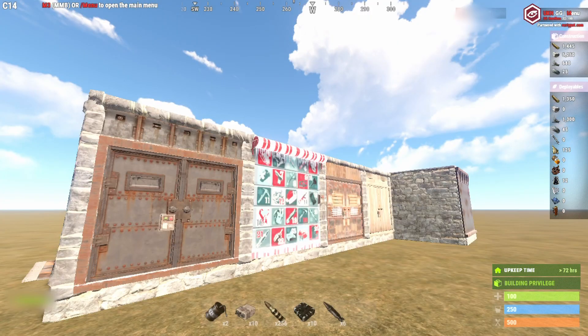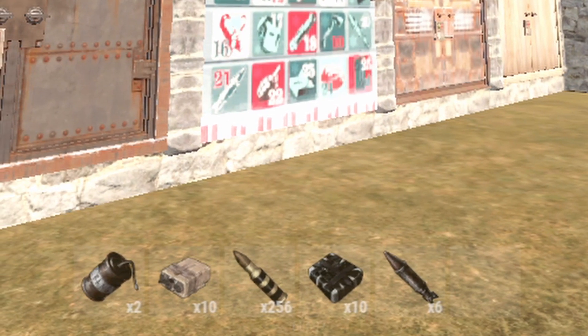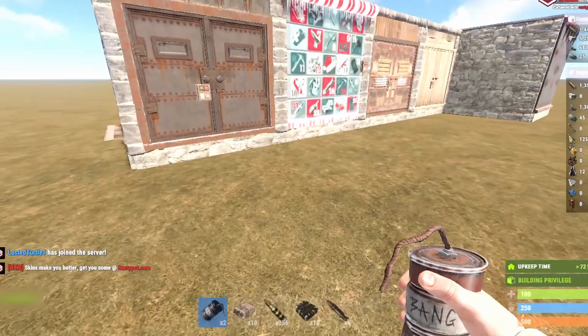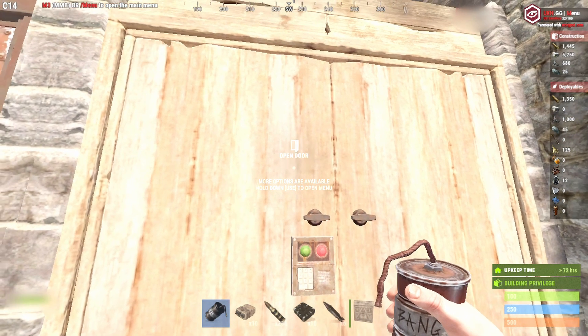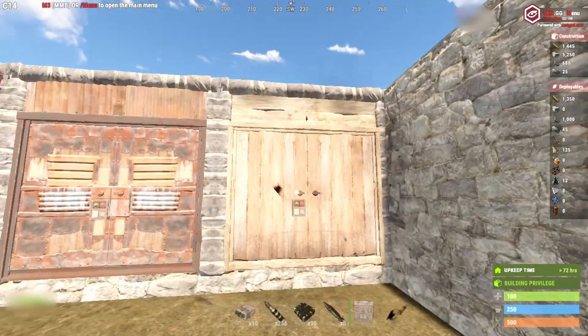Now let's go into the tools of the trade when it comes to raiding. These are what you're really going to use to blow through doors. You've got a bean can grenade — you're not going to be using that. You've got a satchel charge — probably shouldn't be using that. You've got explosive rounds — you might be using those. You've got C4 and then you've got rockets. A bean can grenade is going to do some damage to wood doors and metal doors, but not too much. It's not worth it because it makes too much noise.